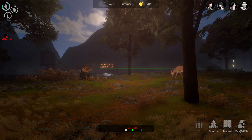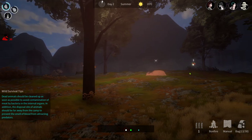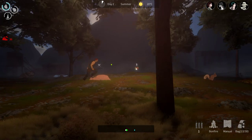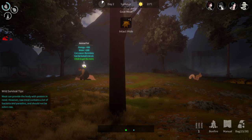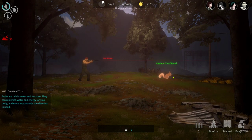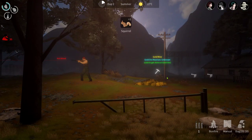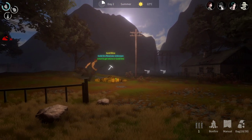He sees me - hit S to crouch. When he's facing you it's going to be a problem, so we're going to shoot him. Click on this and he has goat meat - just a goat and intact hide. Very good. When you see a small animal, run up to him and press space to jump him and capture him. Later on you can cook him for meat.